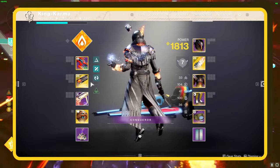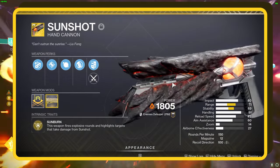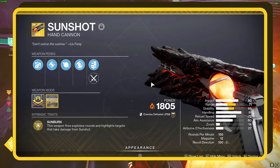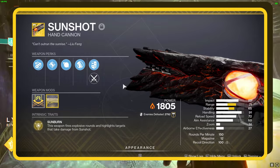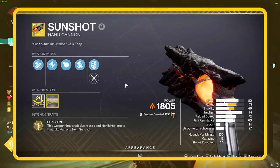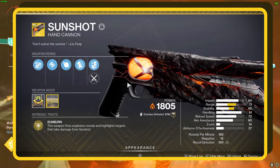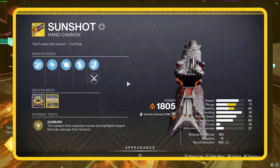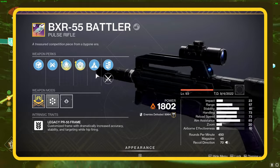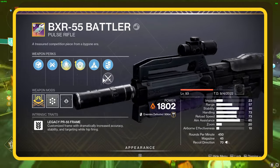Now, onto the weapons that'll make this build a beast. For your primary, the choices are many. However, Sunshot stands out, especially for fans of big booms. Its perk, Sunburn, makes your shots explosive and lets you track tagged enemies. Plus, every enemy taken down goes out with a bang, damaging their buddies nearby. If you don't have Sunshot, no sweat — look for a legendary weapon with the Incandescent perk, like the BXR-55 Battler.